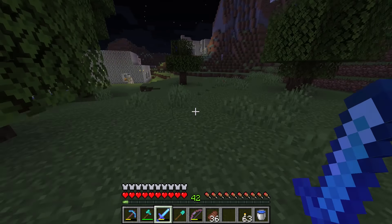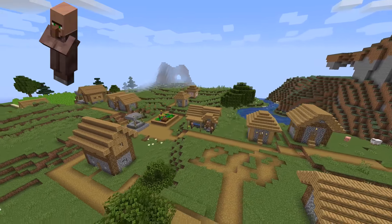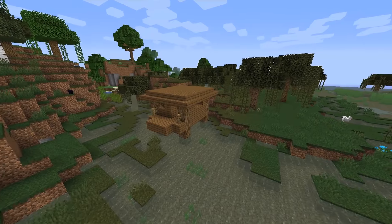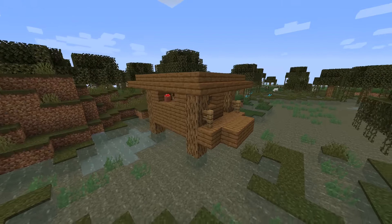First of all, where can cats be found? Cats spawn in villages as strays, as long as there is at least one villager and four beds. Also, one stray black cat will spawn inside of the witch huts in the swamp biomes.